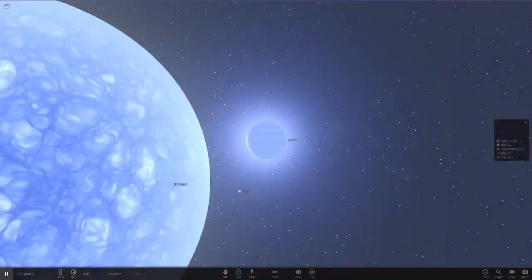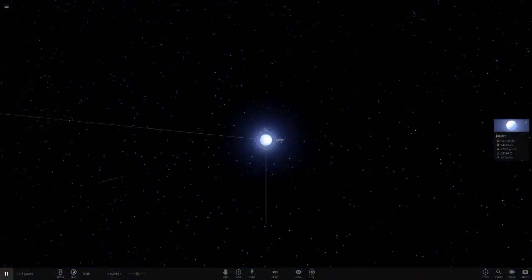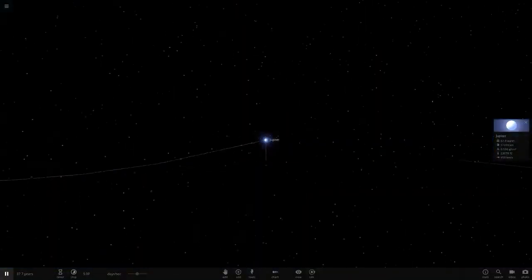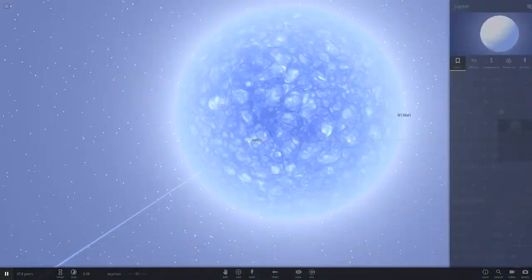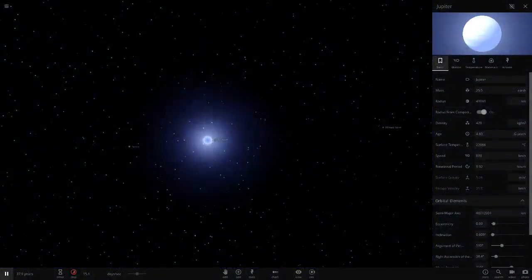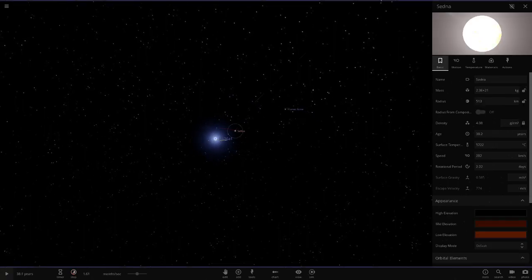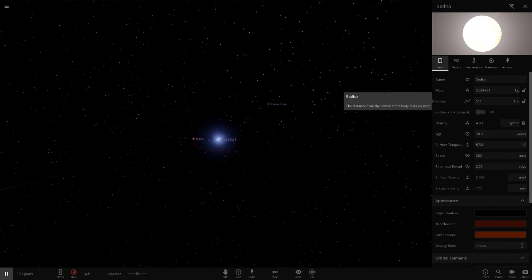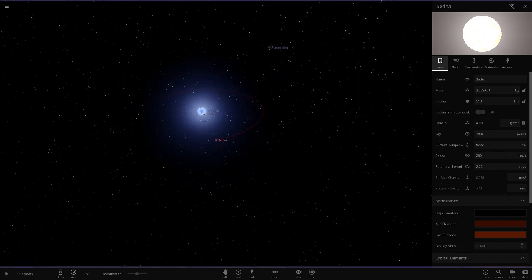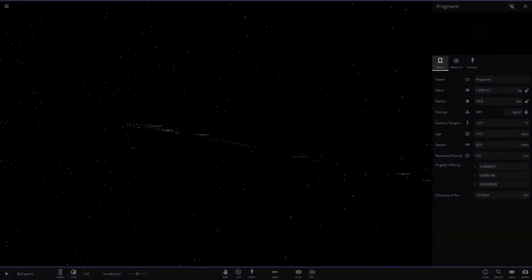We've featured R136a1 in a few episodes before, just placing it in the solar system without changing anything. But when you shrink the solar system and put Jupiter where Mercury's orbit was - this is insane. It's still losing mass. Jupiter, even the largest planet in the solar system, cannot survive the intense luminosity of this star. Speeding up more - some blinding flashes. Sedna is getting smaller slowly but surely because it's further away and receiving a little less energy.